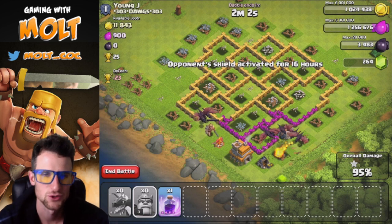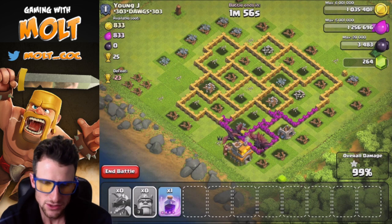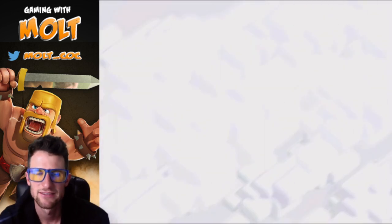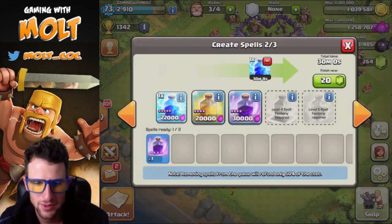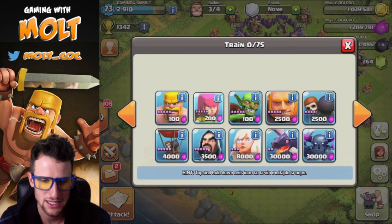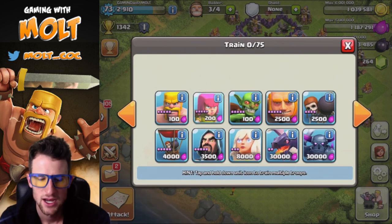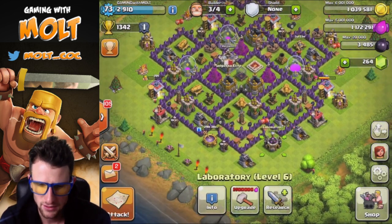We're going to end up getting a good amount of loot from this and 25 trophies isn't bad either. We're about to get the three-star — yes please! 190,000 gold and 177,000 elixir is not too shabby. I don't think we're going to train up that army comp again though, because now that we're trying to upgrade our dragons we need to be a little more cautious about what we spend our elixir on. We're just going to farm for a while and see if we can get up to research our dragons in the laboratory.